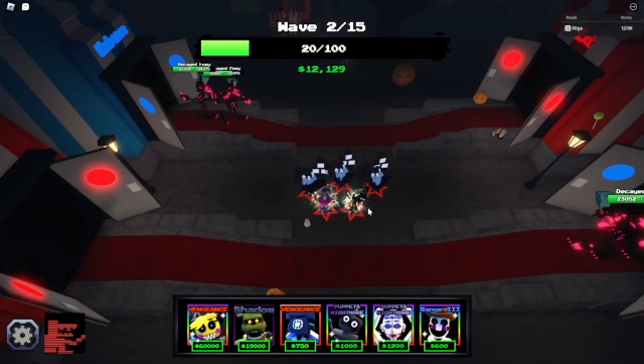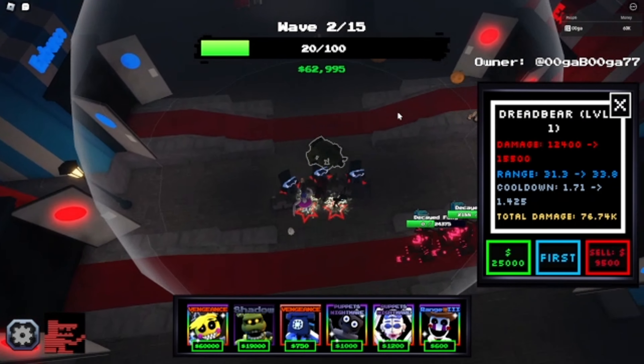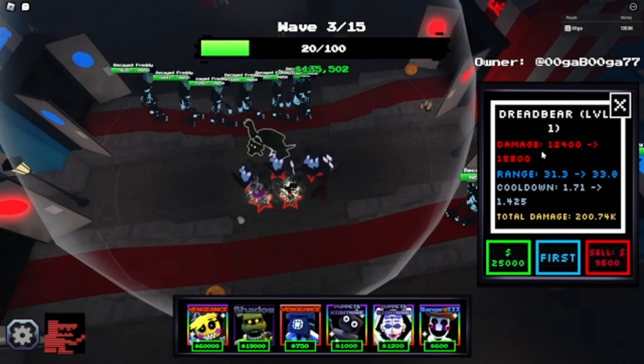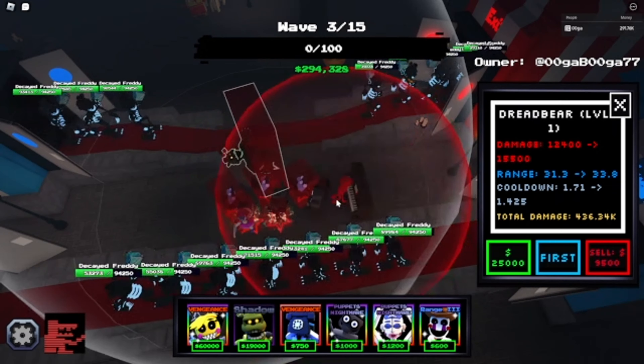We took big damage. Now let's try and place our Dreadbear. This is with boosters — his cooldown's actually pretty good with boosters. He has Shadow, he has boosters.